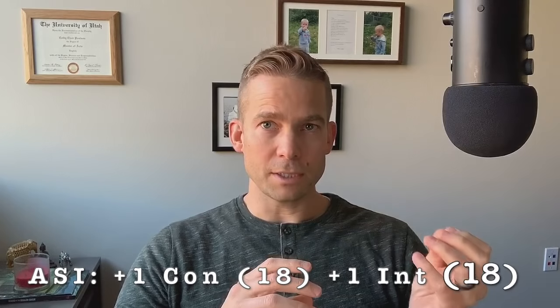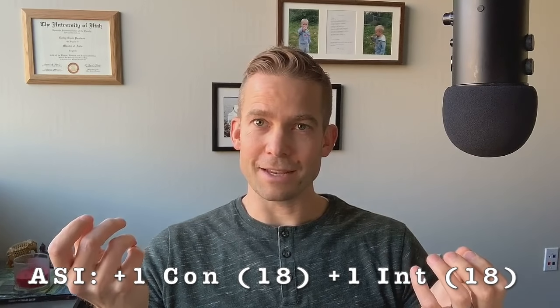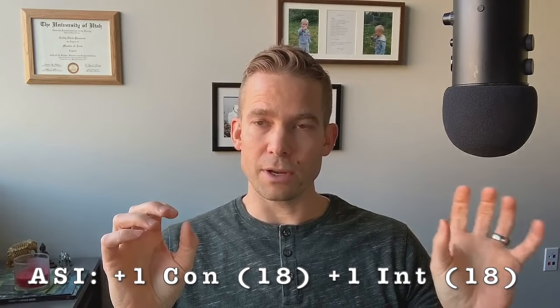At level four, you get an ability score increase or feat. I'm going to recommend taking the ability score increase: since your Intelligence is at 17 and your Constitution is at 17, do a plus one in each. Now you're at 18 Constitution and 18 Intelligence, and that's great. Having a high Intelligence is really important — landing those hits is what makes this class so great, and doing whatever you can to increase your likelihood of getting a hit is paramount.